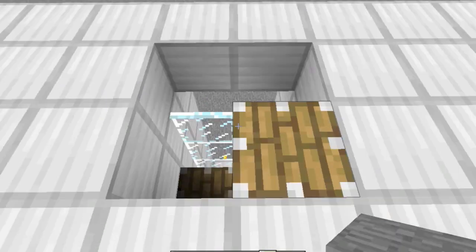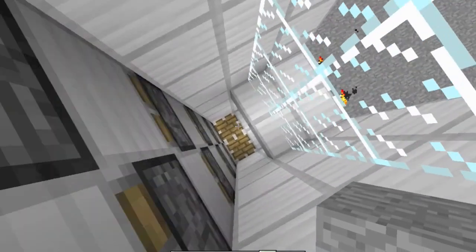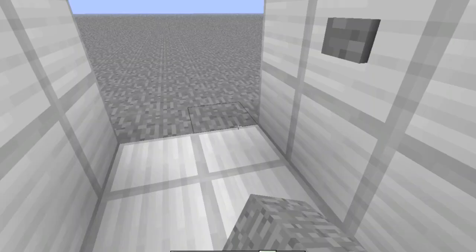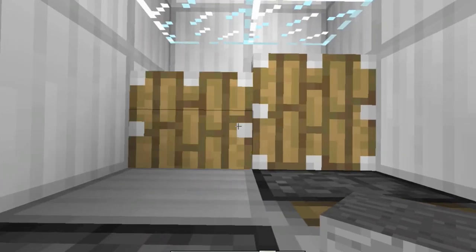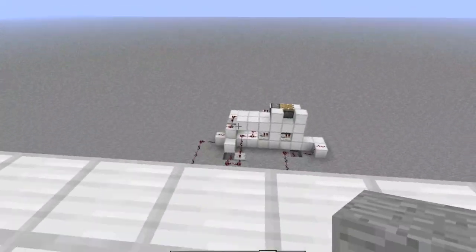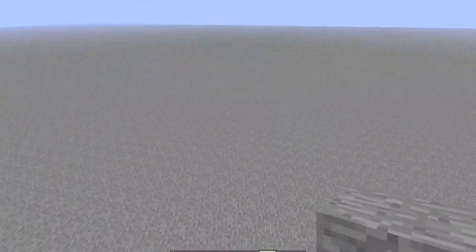You must stand in the middle of the pistons and they push you higher and higher. You stand in the middle of the two pistons, you push the button and you will be pushed upstairs. It is very easy to make, so I am going to show you how to make a piston elevator.